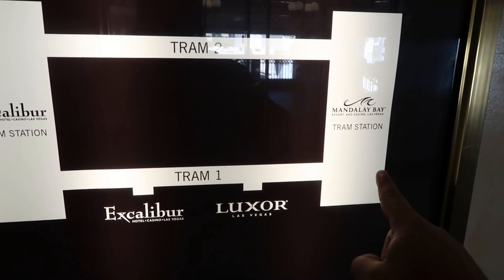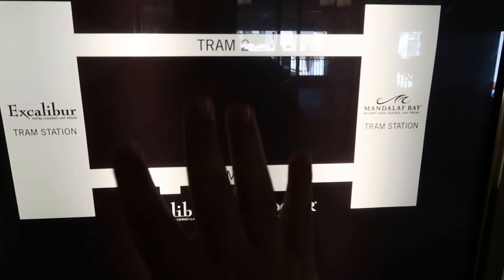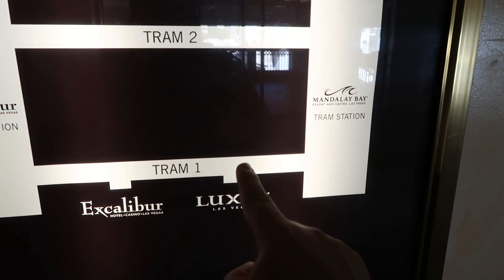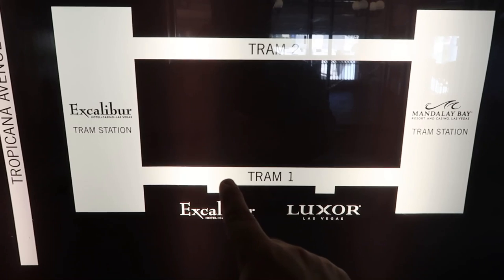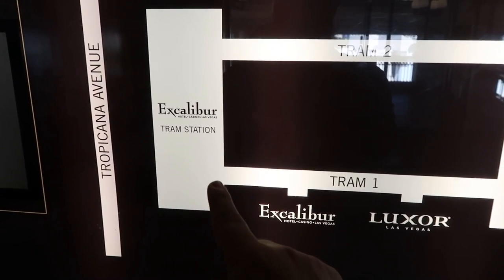People will get off at Mandalay, and some new people will get on at Mandalay. Once it's coming back north, that's when it makes all four stops. It'll stop at Luxor, then the south side of Excalibur — which is outdoors — and then the fourth and final stop is right where I'm standing now, the north side of Excalibur.